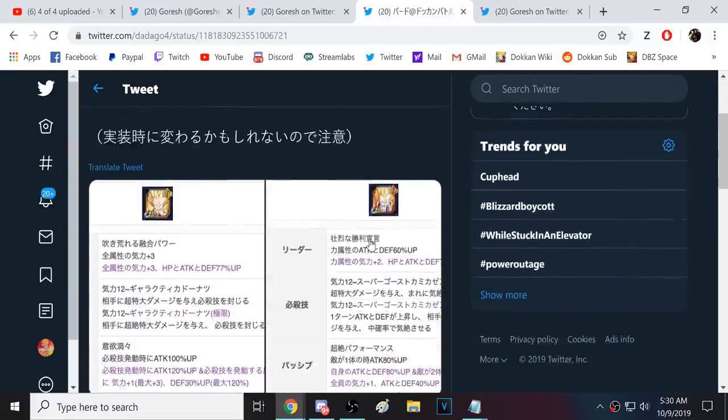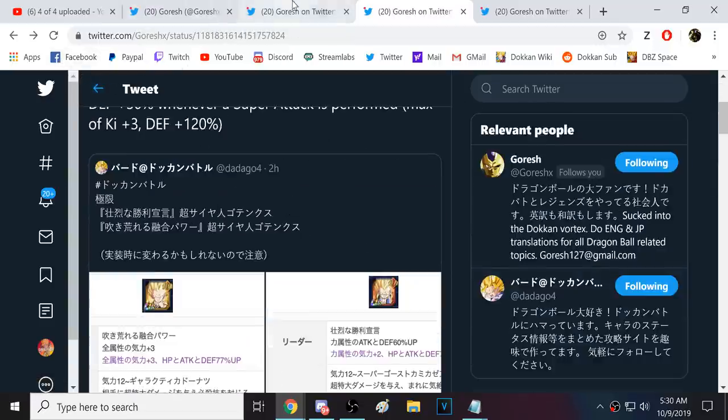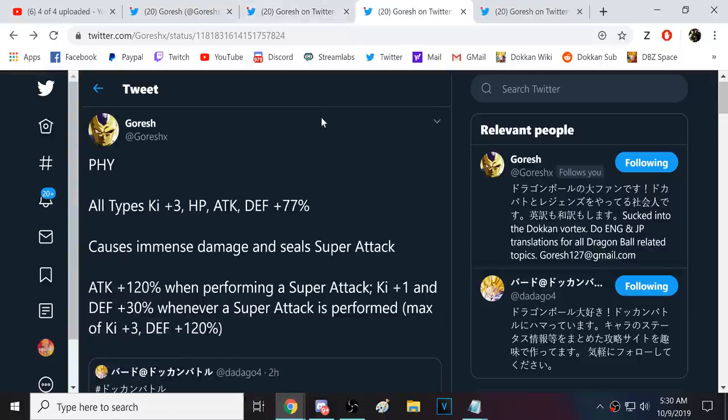A couple of Gotenkses are getting EZAs - we have the SCR Gotenks as well as the physical Gotenks. The SCR Gotenks has almost never really gotten use and has always flown under the radar, while the physical one has always been very, very good. The physical Gotenks has All Types Key 3 and 77% of stats. He does immense damage and seals. 120% attack when performing a Super Attack is strong.